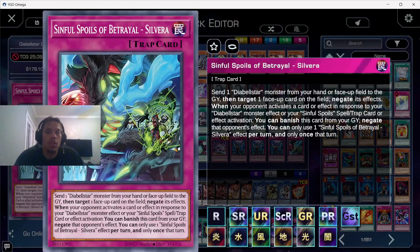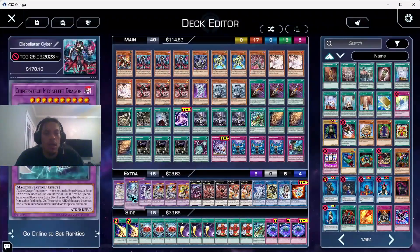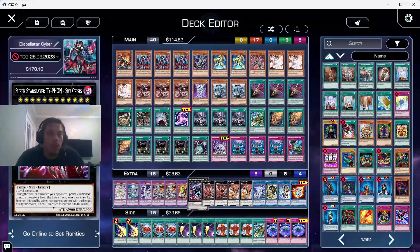We can search Silvera off Diabelstar and actually send the DFL Star we have on the board or from hand to negate. When we do that, it triggers Diabelstar to bring herself back by giving up another card. And if the opponent tries to activate anything in response to Diabelstar or one of our Sinful Spoil cards, we can banish Silvera to negate. It's very good.